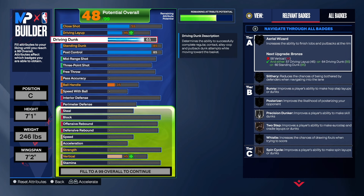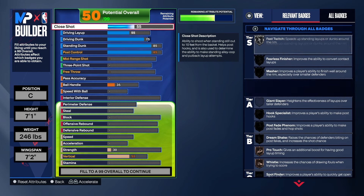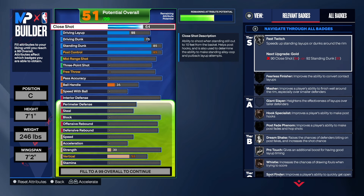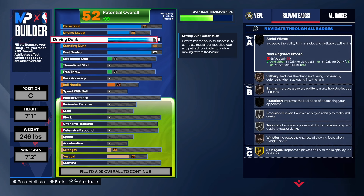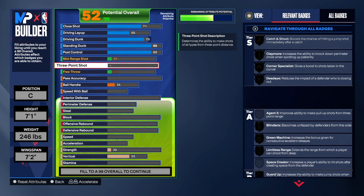For the driving dunk, we took that to a 75, and we're going to leave the layup where it went. We're going to get the close shot up a bit higher — since this is a center, we'll take that to a 71. You don't have to do close shot that high if you don't want to; you can go with the layup. But you're still going to get fearless finisher with the close shot, and you will get mastered. Overall for the finishing, it's really good — you get posterizer on this build, you also get slithery, and you get spin cycle on gold.